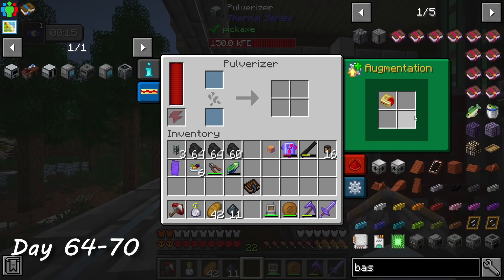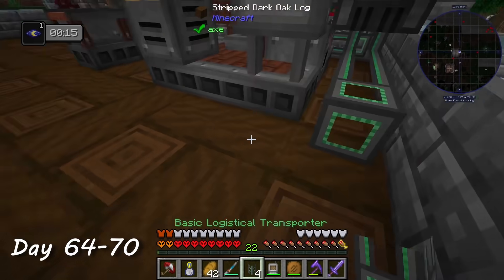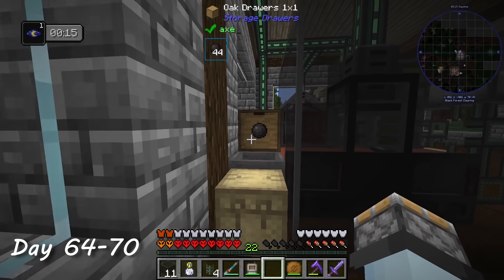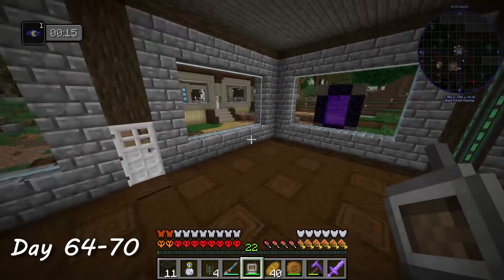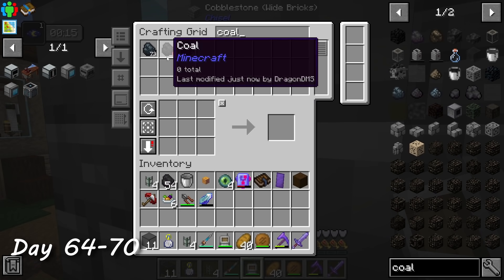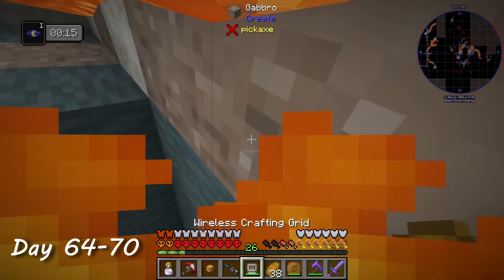I didn't want to sit and manually transfer items between machines, so I spent a few days automating the process. By connecting the various machines with pipes, I created a fully automated manufacturing process. Each rod costs half a stack of coal, so given that my aim is terrible and I actually planned on defeating the ender dragon, I went mining for some more. And once again, charm to the rescue.